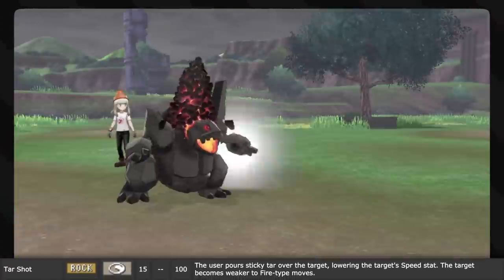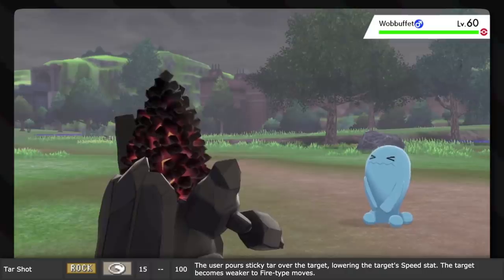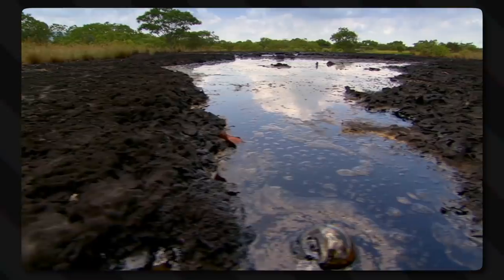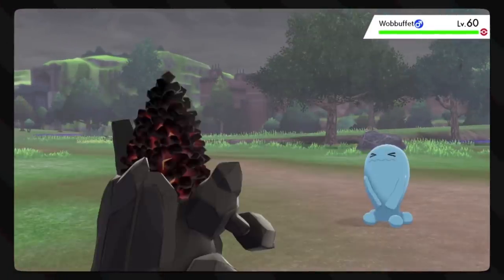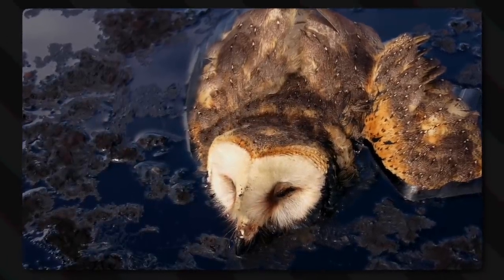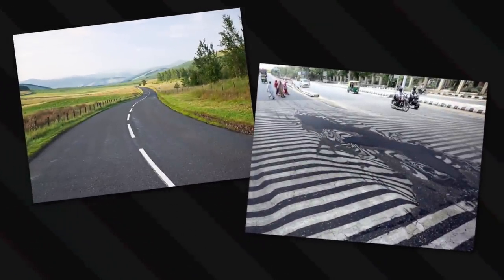Tar Shot is exactly as it sounds: the user shoots sticky tar at the target, lowering their speed and making them weaker to fire attacks. Tar is a dark brown or black viscous liquid made up of hydrocarbons and free carbons, and it can come from coal through destructive distillation, which explains the move's association with Coalossal. Tar is extremely sticky, adds traction to anything it touches, and is quite flammable — it even melts if it gets too hot, slowing down anything on it.